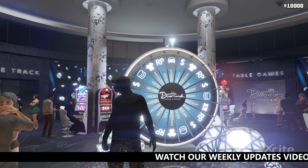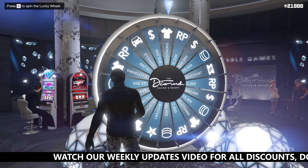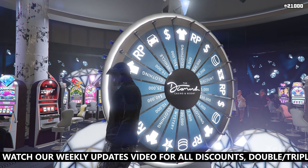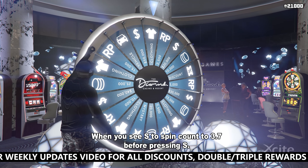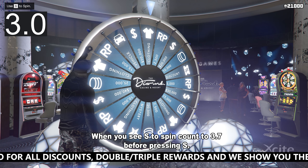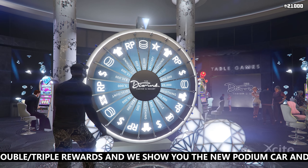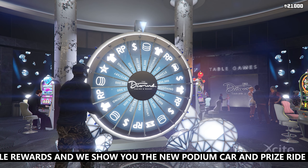For PC players, the method is almost the same. You only change the way you spin: when you see 'S to spin,' count to 3.7 seconds before pressing S. The wheel will spin very slow but just enough to land exactly on the car.